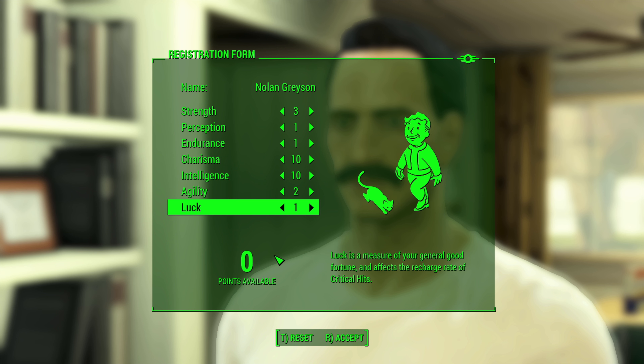With that, let's begin. We start the game and decide to look like a certain hero, meeting Vault-Tec and naming ourselves Nolan Grayson — anyone who knows that reference, you are awesome. For our SPECIAL stats we go with three Strength, one Perception, one Endurance, ten Charisma, ten Intelligence, two Agility, and one Luck — a very heavily stacked build.